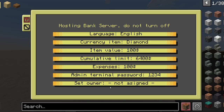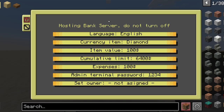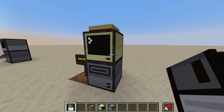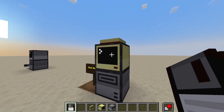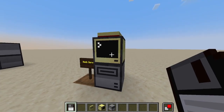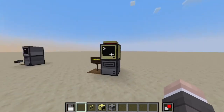Here I will set the owner, but I first need to create an account so that I can set it as the owner. Let's leave that on forever, because this needs to be on a chunk that is always loaded — so probably near spawn chunks or have a chunk loader. This needs to be available to all computers at all times.